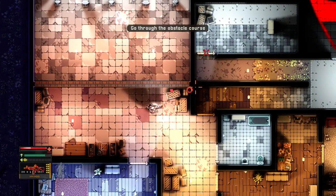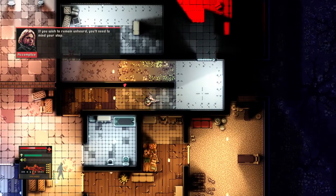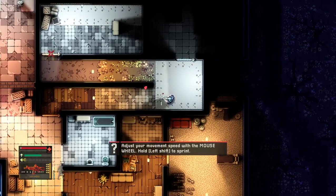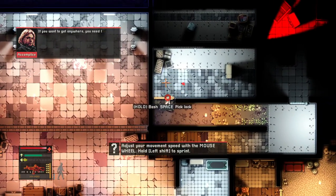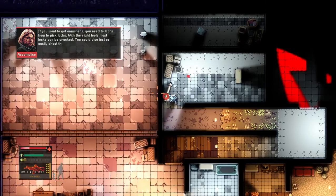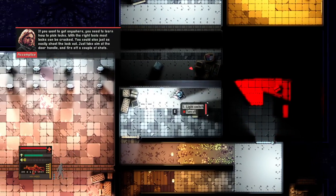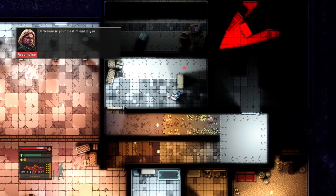Like he said last time, we should probably go through the obstacle course, which is what we're going to do. The accomplice is right — depending on the surface you walk on, it's the louder you are. We now have the ability to pick locks as well, thanks to his training. So you can tell carpets like this are much quieter than tiles like this.